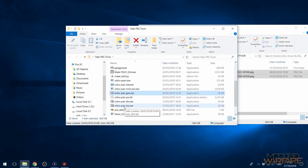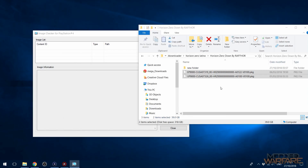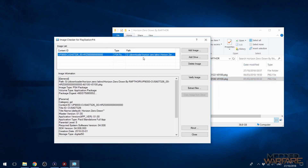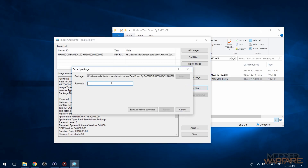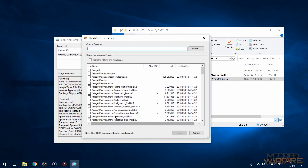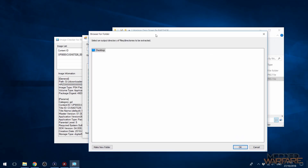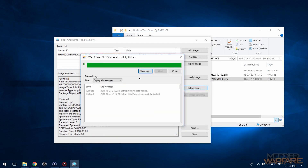We're going to open up Orbis Pub Check first and drag our game package file in here. You can click Add Image File if you can't drag and drop and browse for the file manually. Then we're going to extract files. We're going to enter the passcode as all zeros, which is what it should be for a fake package file. Then scroll down until you find SC0 and then param.sfo. Select that file, set the output directory as the desktop, and extract it there.